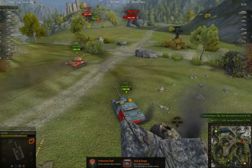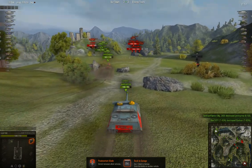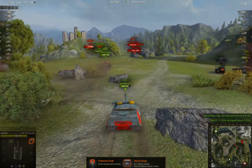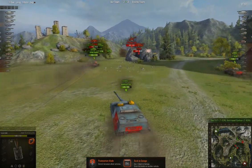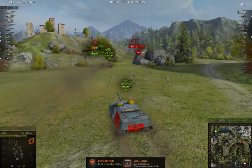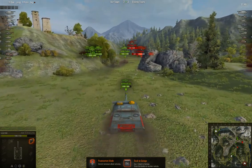My teammates are actually going to go over and take out that T-62A and that bat chat up on the bridge. If I had pulled back just a little longer, they could have killed them and I would have crossed the bridge, possibly taken out the arty at their base.